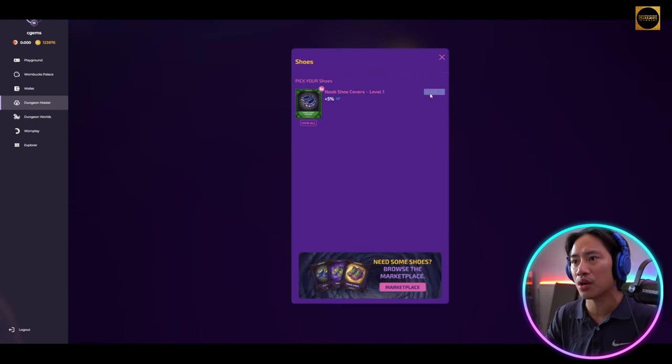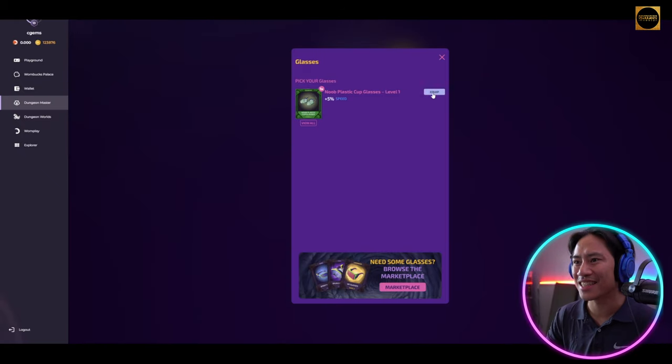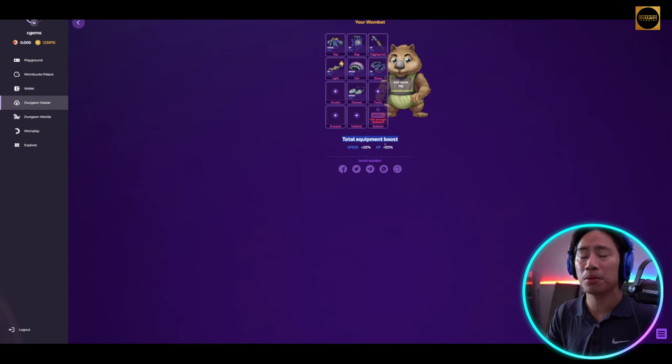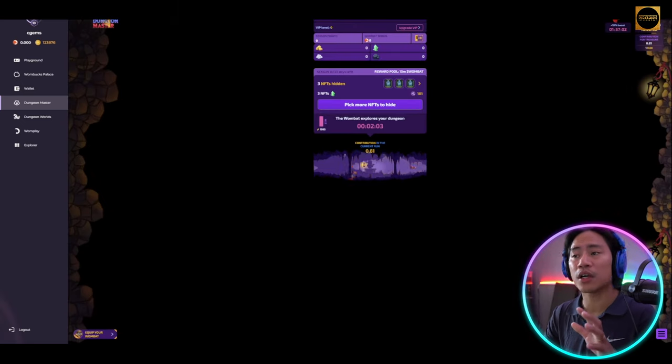Equip the shoes. We don't have an amulet, but we have glasses — confirm and equip. We don't have pants, bracelets, or a psychic slot filled. So we have seven out of twelve equipment slots filled. Total equipment boost is plus twenty percent speed and plus twenty percent XP — not bad.